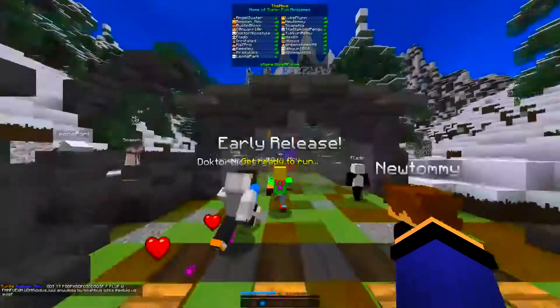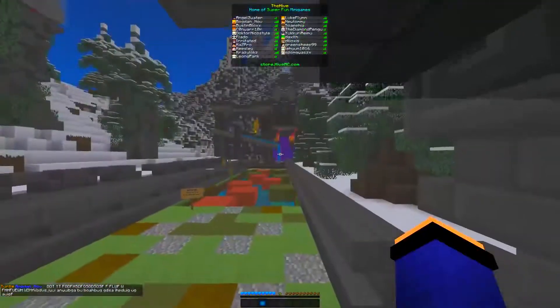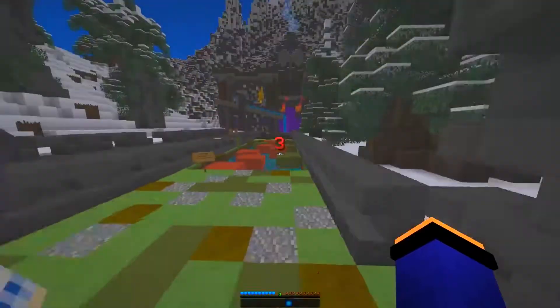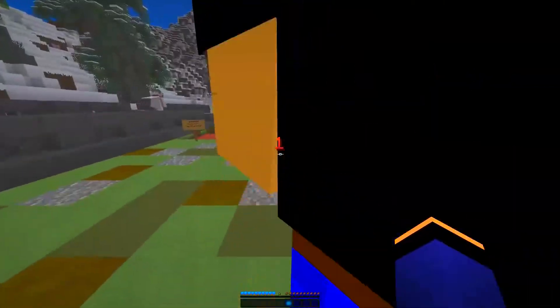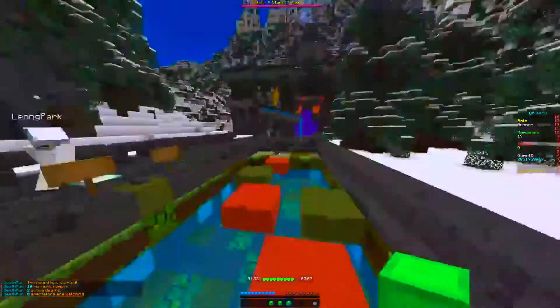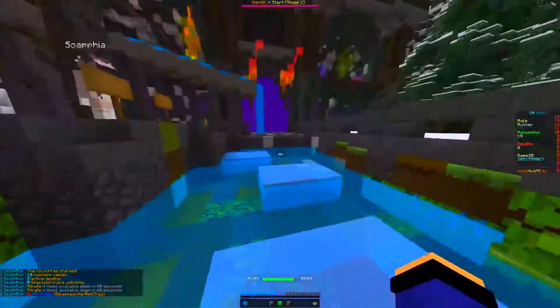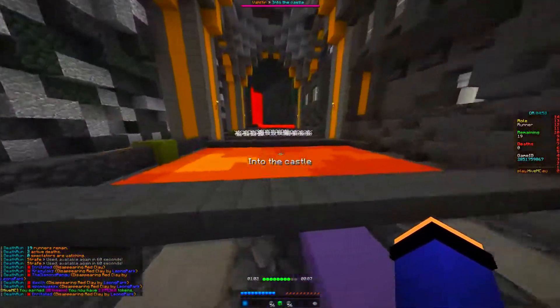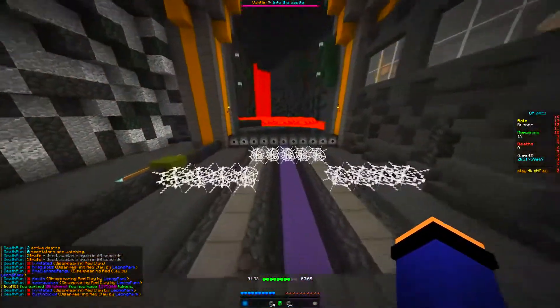Basically gonna show you how to get a 102 today. At the beginning you're gonna want to start at the right, jump on the green blocks, and then use your right and left strafe — basically a double strafe. As you can see here, land on the first and third ice platforms and then run through exactly how I am.